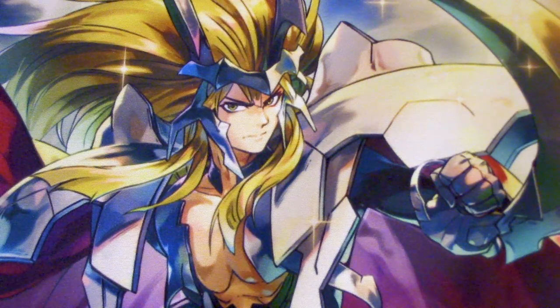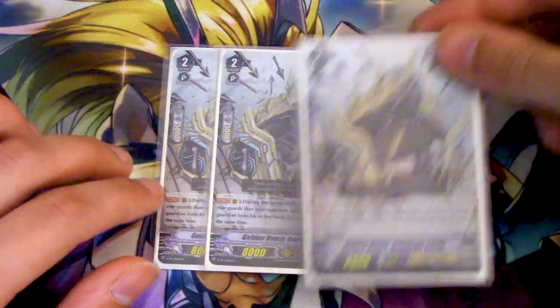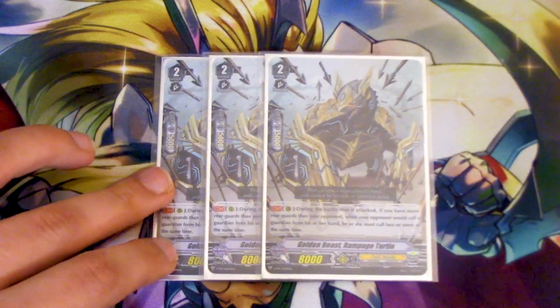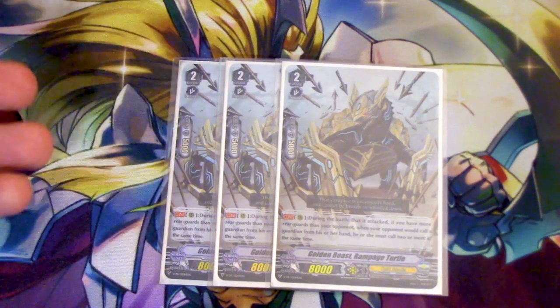Lastly for Grade 2s, we're running three copies of Golden Beast Rampage Turtle, because it has Battle Door skill. During the battle of its attack, if you have more rearguards than your opponent, when your opponent has to guard for this attack, they have to choose two or more cards from their hand at a time. Since your field is going to be almost always full, you just get Turtle and swing, and they have to guard with two or more. It's also a High Beast, fitting the Garmor theme. Rampage Turtle is pretty cheap — around two bucks.